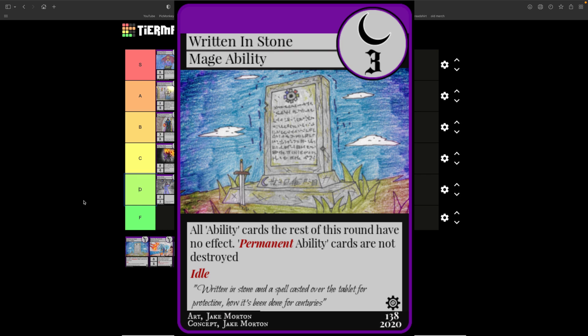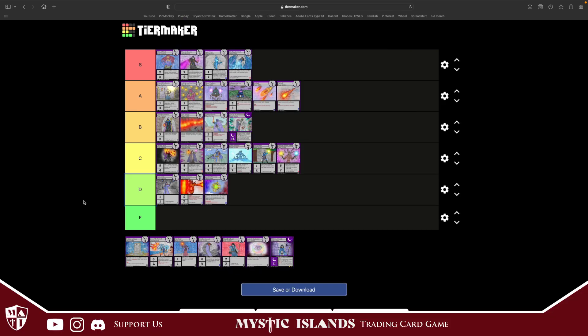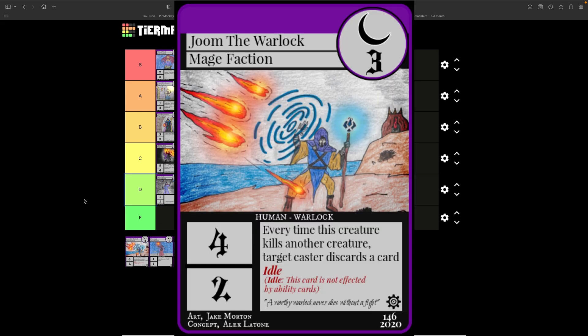Written in Stone costs three. All ability cards this turn have no effect, and permanent ability cards are not destroyed — and it's idle. Basically, any ability card cast this turn means nothing, and you can't negate Written in Stone. The cool thing is if you cast any other idle ability cards they're also not affected by Written in Stone. Written in Stone is pretty decent — I'm going to throw it in B tier.